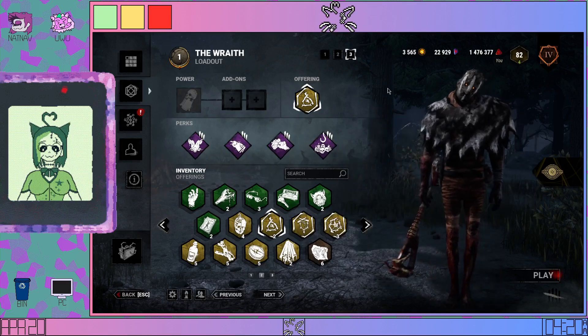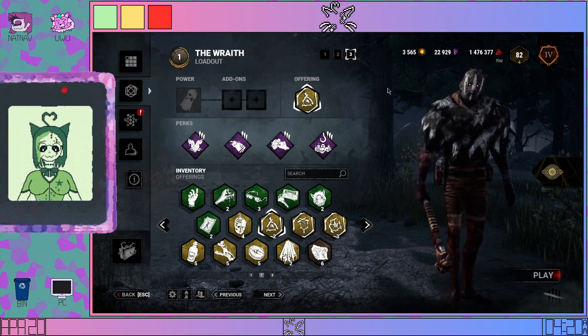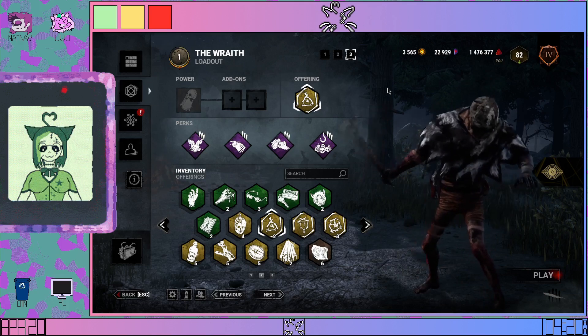What you may notice is that this build features no gen regression. Previously, Surge — which was Jolt — was the only general regression perk in the game. Every other regression perk came from killers.